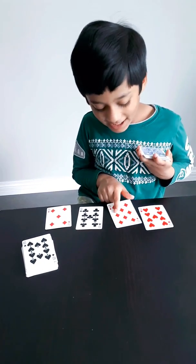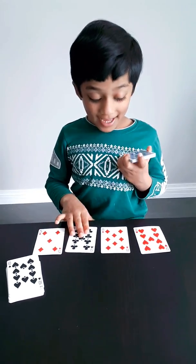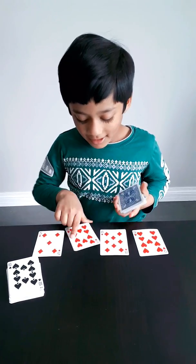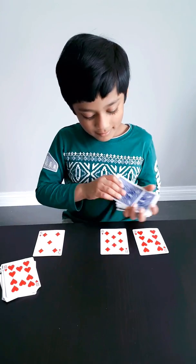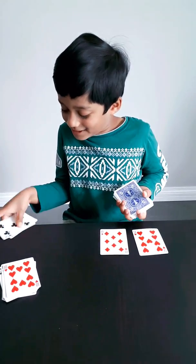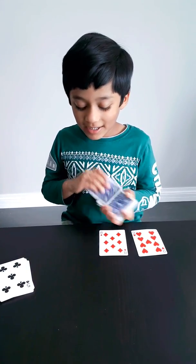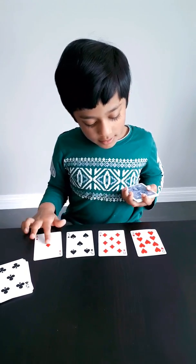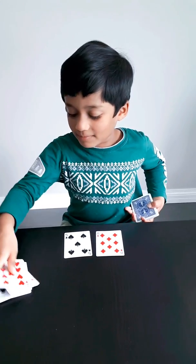Then you flip one more card, and nothing makes 10 again — keep it under. Here, you can put this 10. Here, 5 plus 5 makes 10 — keep it aside. Here, 9 plus 1 equals 10 — keep them aside.